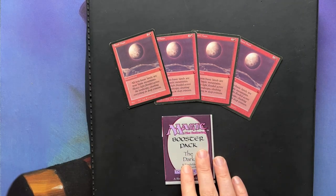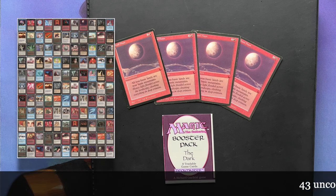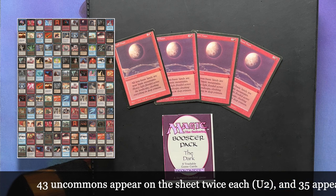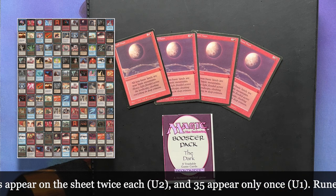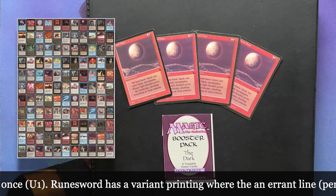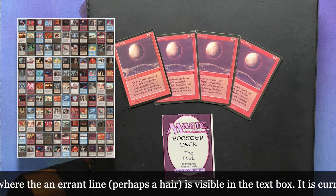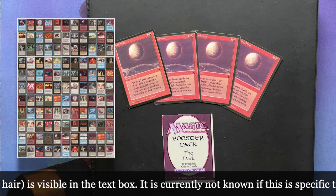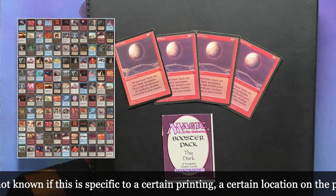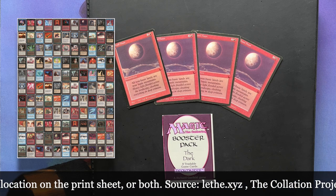Talking about rares, there are no official rares in the set. But it's all about how often a card is printed. When we look at the uncommon print sheet in The Dark, you've got uncommon twos and uncommon ones — the uncommon one only appears once on a print sheet, the uncommon twos appear twice as often. So an uncommon one, when you look at the amount it actually got printed, you could say it's a rare. Uncommon ones are rares, uncommon twos are uncommon, and common threes are common — that's kind of how the set is built up.